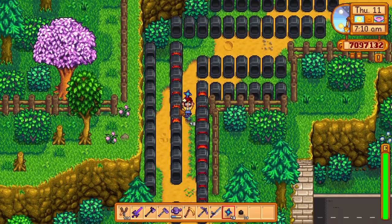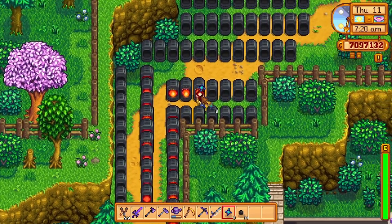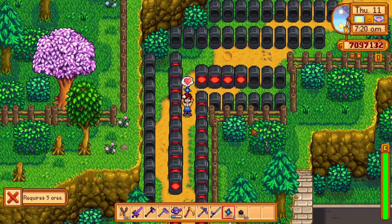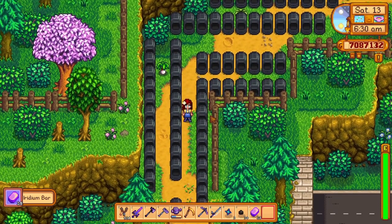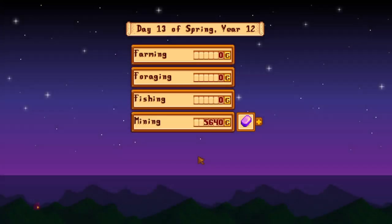Let's start off with metal bars. Back in the day, iridium bars were the best bars to sell in the game. If you had the blacksmith profession, you could sell iridium bars for 1,500 gold. That is a decent amount — challenge runners mostly grind for iridium bars because it's just so profitable.